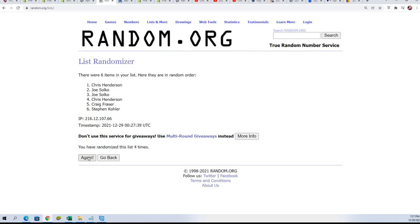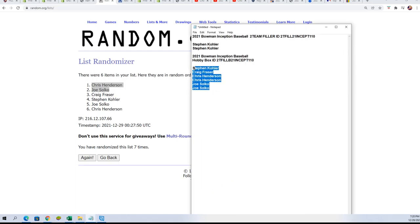After seven — lucky number seven. Chris and Joe, you're in! So that's two teams for Chris, two teams for Joe — two-team spots. Congratulations! Boom, we got some winners. You guys got two teams for $6.60.